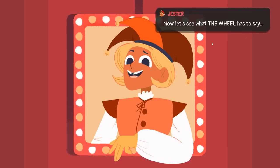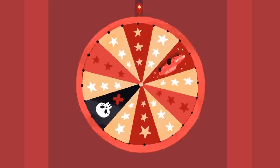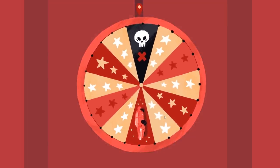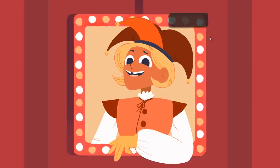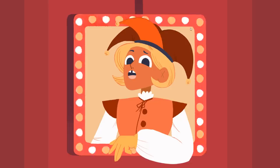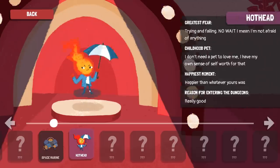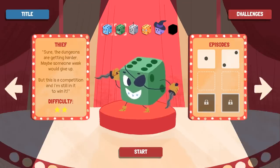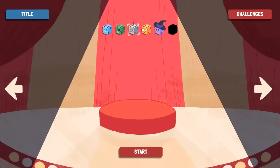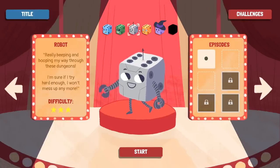Now let's see what the wheel has to say. It doesn't look like you're getting everything you wanted yet, but maybe next time. And for now, you can have this fax machine, but you must share it with the warrior because we only have one. Alright. And we get hothead. But yeah, crowbar is nuts. Maybe Drake is the tier two boss — it's very bossable. I don't know. Anyway.